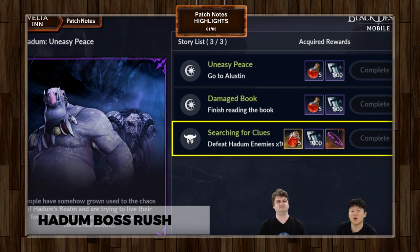You get one Shadow Knot from completing that quest, and you can get additional ones from hunting in Hadum and from bounty missions. If you go to a bounty mission and this appears as a reward, do not hesitate to click on that mission — this is going to be a very valuable item for anyone who wants to do Hadum Boss Rush.